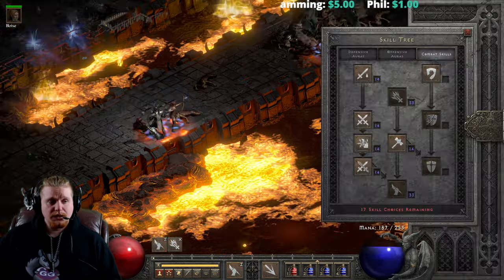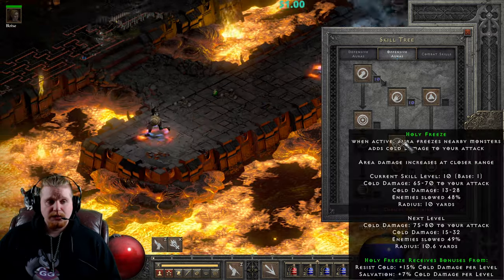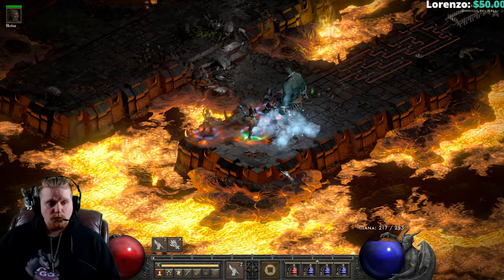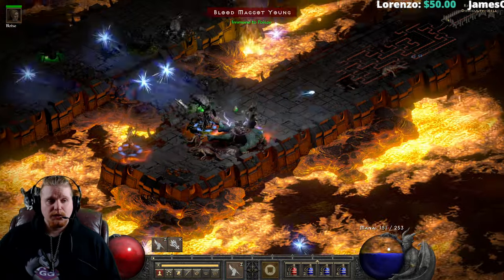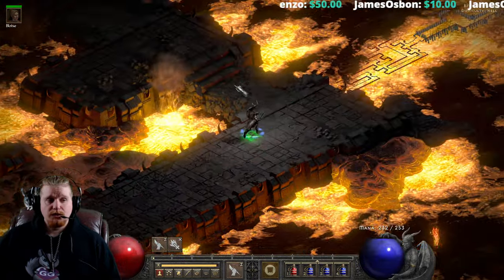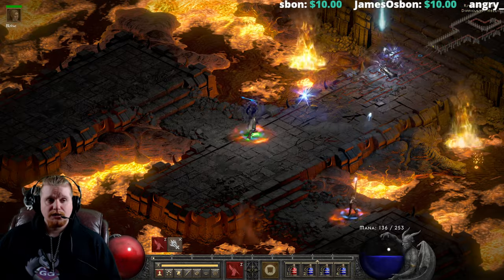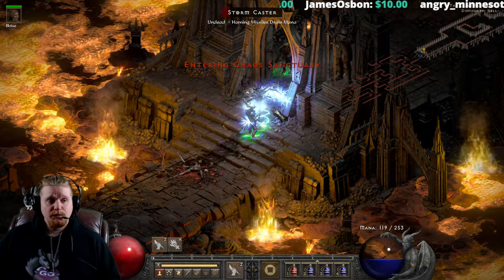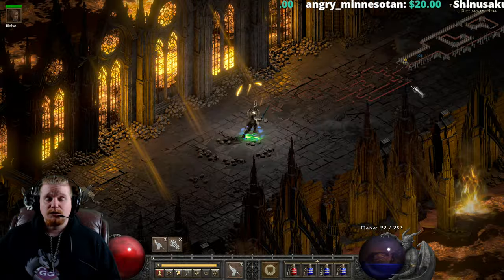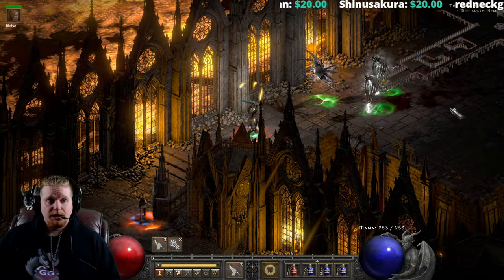One skill you'd most likely want to use in combination with Fist of the Heavens is the Conviction aura, which brings down the lightning resistance of all nearby monsters. A strong Conviction aura will beef up the lightning damage — though not the holy bolt damage — by a considerable amount. This is important if you're using this as your main ability, and it will also help break lightning immunes. Not all lightning immunes are undead or demons, so you'll need to kill some immune monsters that you can't hit with holy bolt.